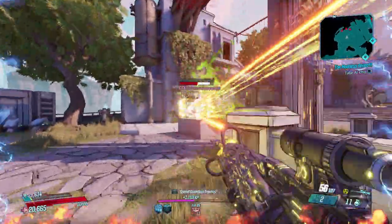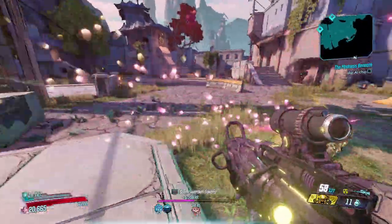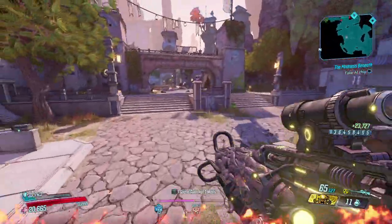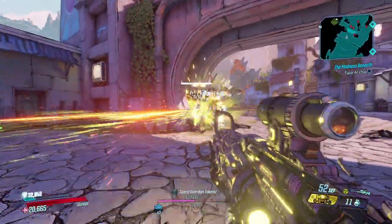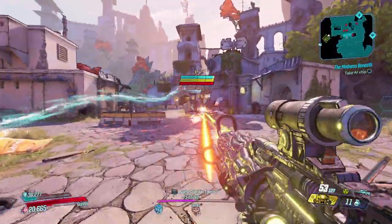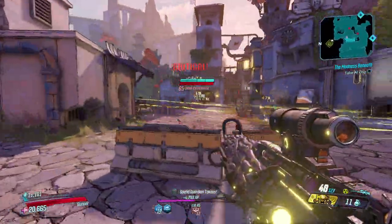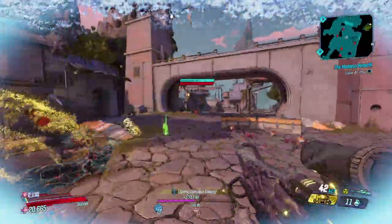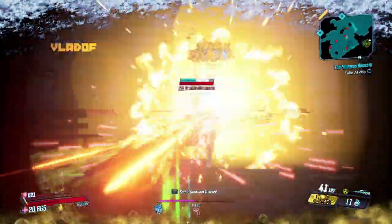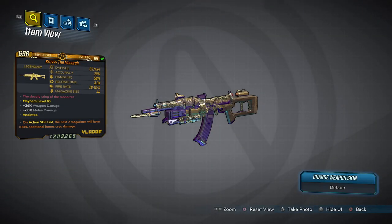Next up we have snipers, and we have a new entry — the Boogeyman. The Boogeyman not only does a lot of damage, it's actually exceptionally fun. You have a chance to spawn a Boogeyman on kill, which is a big skull that will go around and damage enemies. It is really really good. This weapon works exceptionally well on Moze, especially with Bottomless Mags, as you can keep this thing firing forever. There are still some other decent snipers like the Skullmasher and the Unseen Threat, however the Boogeyman is by far the best sniper in the game now.